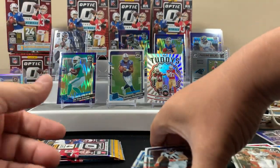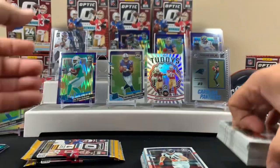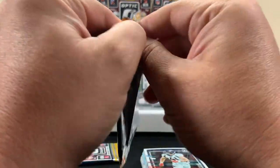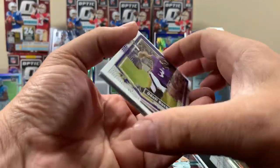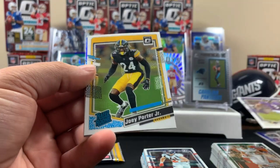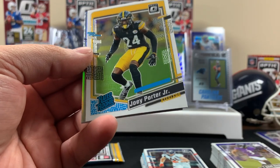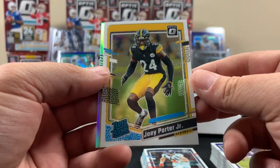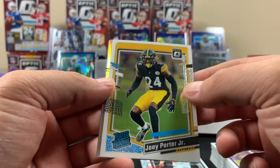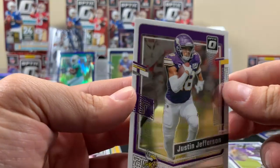We're doing all right here. Running out of stage room and we still got three more blasters after this - we're not done with blaster three yet. Downtown in this video - what do you think? Odell - they're hard to pull. He signed with the Dolphins, that's kind of funny. Joey Porter Jr. is a nice rookie, Tannehill is the hollow, and Justin Jefferson on the back.